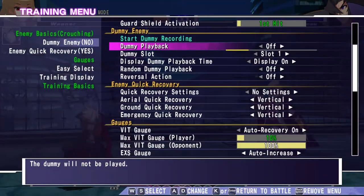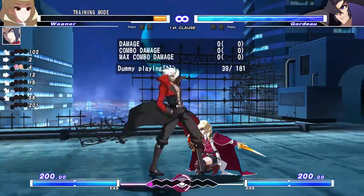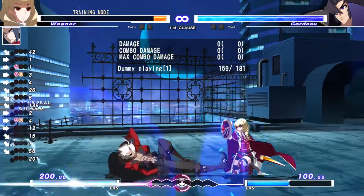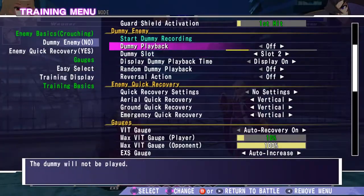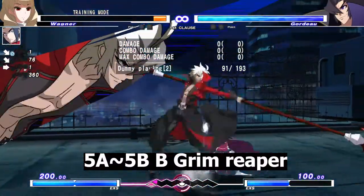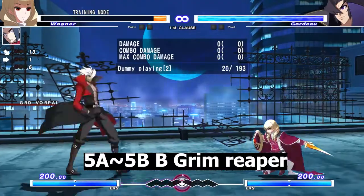But this is just one scenario, and this tech is quite specific. This doesn't work on Wagner at all — Wagner can just backdash out of the 3C option select since the 3C doesn't reach. But then if he option selects with Green Ripper, he'll catch the backdash. So it's very important to know which options you can and cannot do against a Cmg.